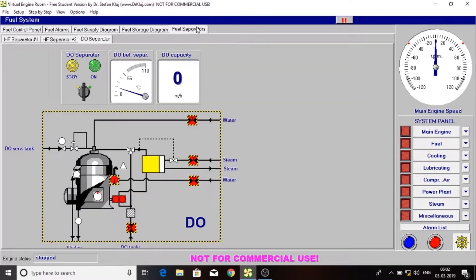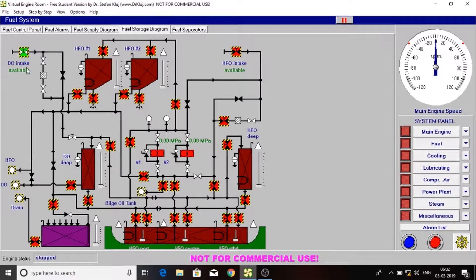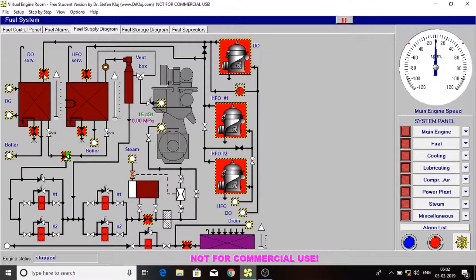Now let's go to the fuel. Open the diesel oil intake tank valve and open this one. Since there is no power, we have to manually pump it to the diesel oil service tank using a hand pump.